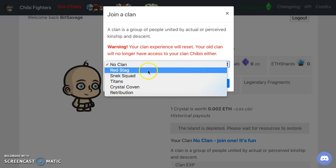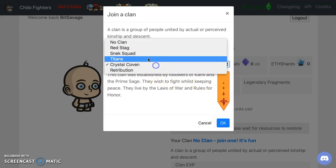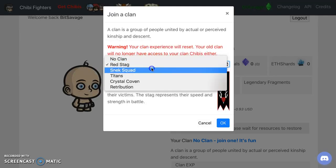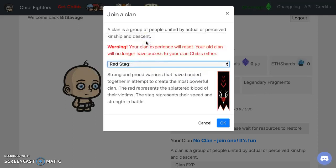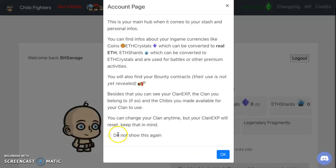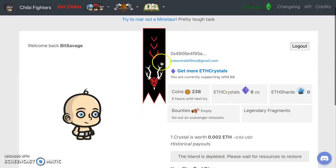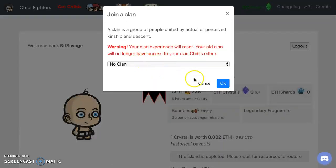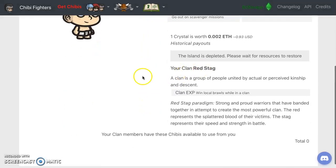Who do you think I should join? Leave a comment below - Crystal Kobe, Red Stag, Titans? Hold on, this is very important. Oh look at that flag - I like that. The Retribution. I'm thinking Red Stag - it looks very royal to me. Got an M Bit Savage up in here. Let's go to that clan. Okay, we did it. So I'm waiting for my ether crystals to show up. I've got my flag right here. Your clan is Red Stag - I'm in there.